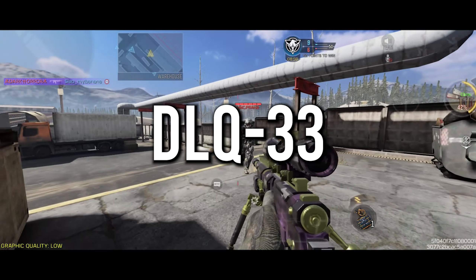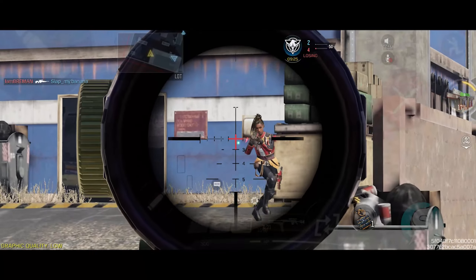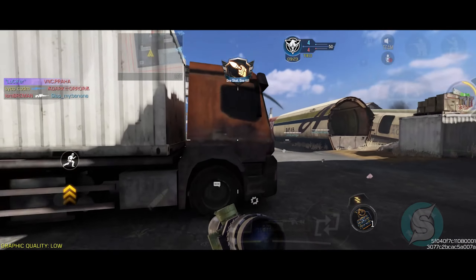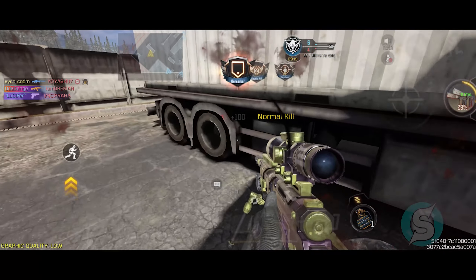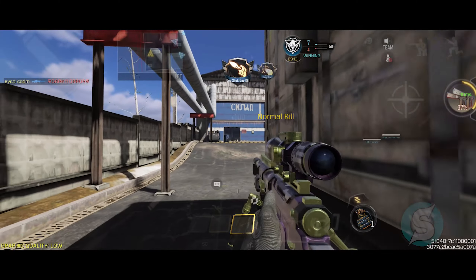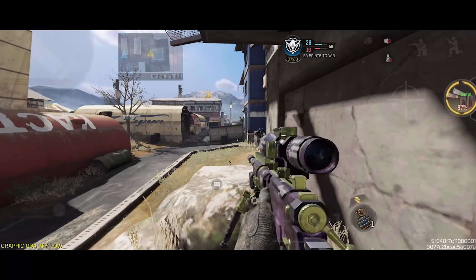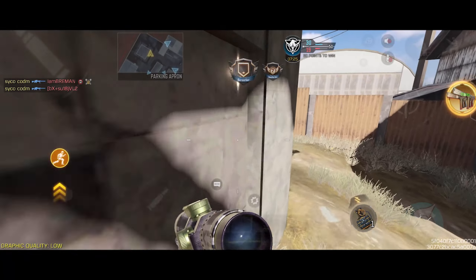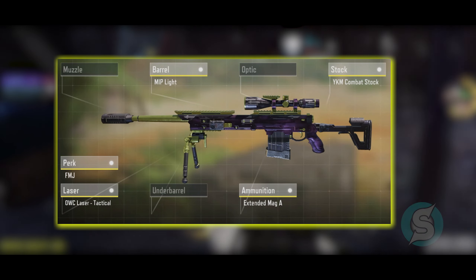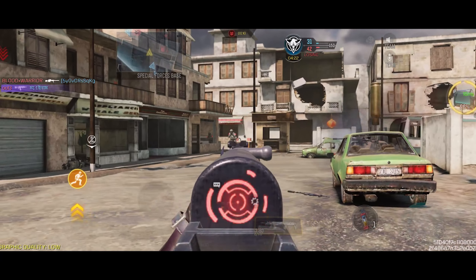The next weapon in the list is the DLQ. DLQ is hands down one of the best bolt-action snipers in the game. It has been number 1 since season 1 2019 and it's still one of the best go-to choices for any sniper player. I would say DLQ is more viable in Team Deathmatch and Search and Destroy. In domination and hardpoint, where you need to play objective, snipers just might not be the best choice — which is why it's not among the top 5, but DLQ is definitely worth a try.